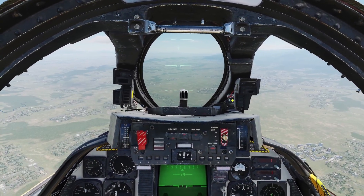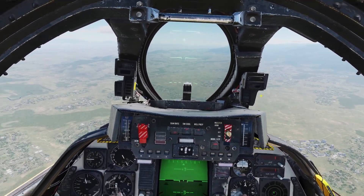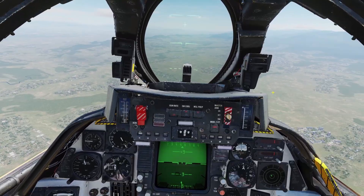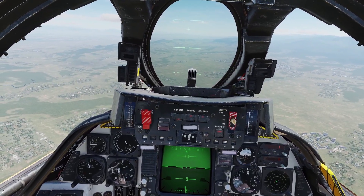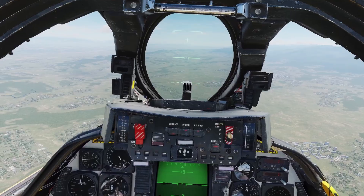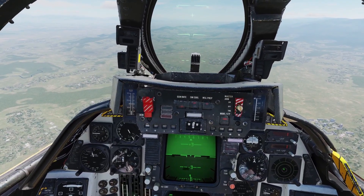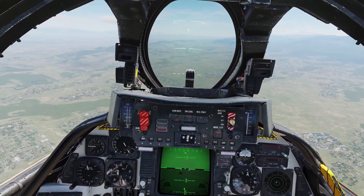Hey guys, in this video I'll be going over engine management for the F-14. There's two versions of the F-14 in DCS, the A and the B. They're both pretty much the same — the only difference is that the B has a lot more powerful engines. But all the controls for the engines are the same between the A and the B, so almost everything in this video will be the same for both planes.